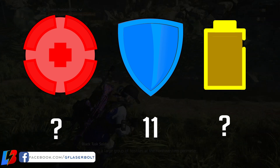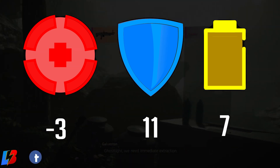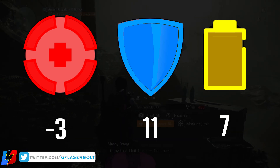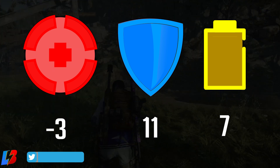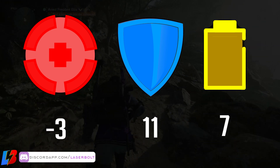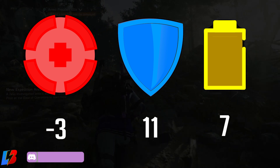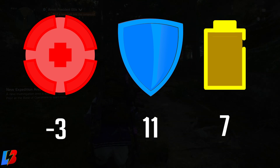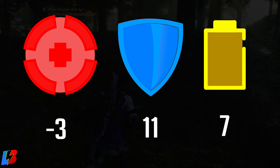For our red attribute, you want to make sure it's hitting 3 or lower — you have to be on 3 or lower, so don't go any higher than 3. For our yellow attribute, you want to make sure it's 7 or higher. It's very hard to get at 7 or higher, but you do not want to go below 7, because the talent we're going to be using has a requirement of 7.